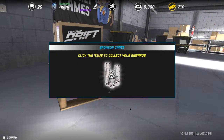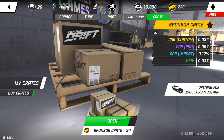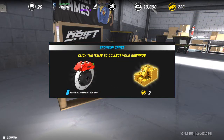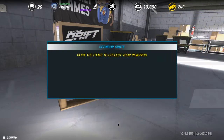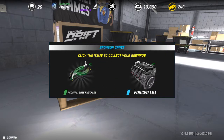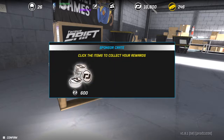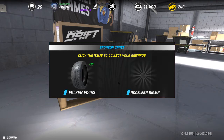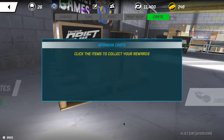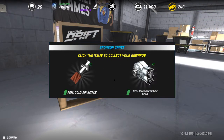5 left. Cash and gold — I'll take that. Better brakes, nice. Hopefully we get a little bit better stuff. More brake knuckles — nice. Forged LS1, that'll be nice. More tires — we'll have a little assortment of tires for this car. Cold air intake and quick change diff.